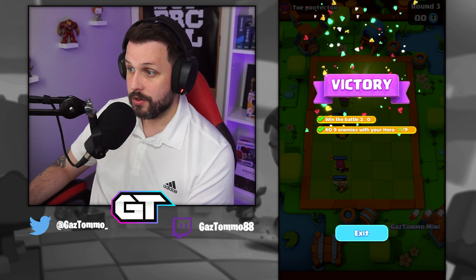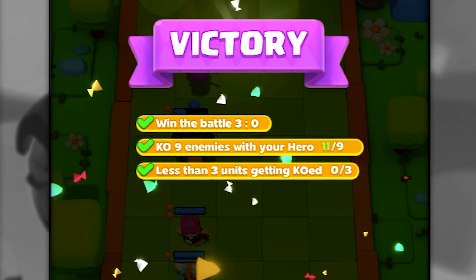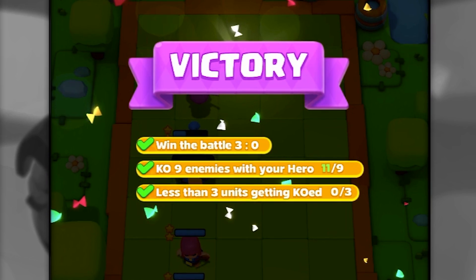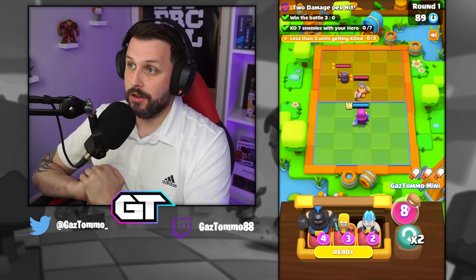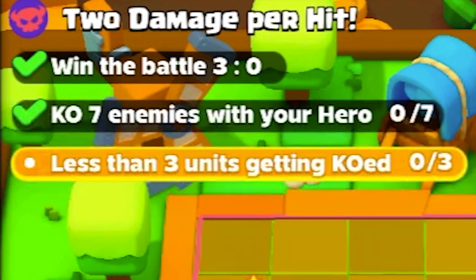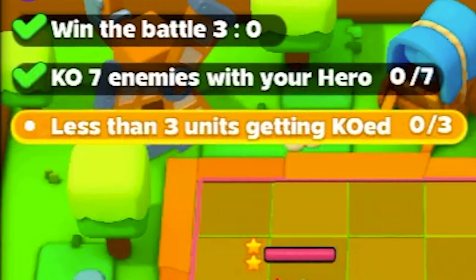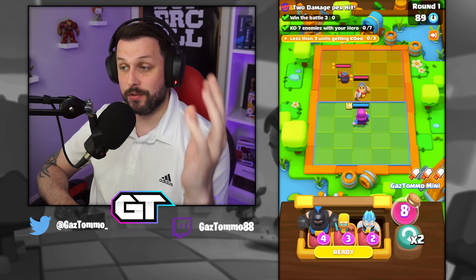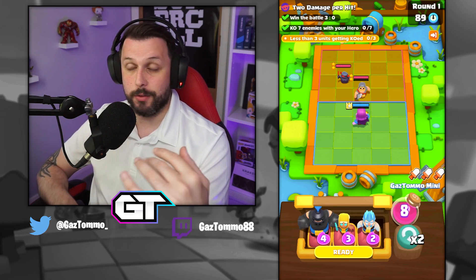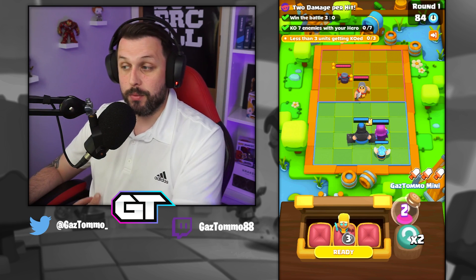The results: win the battle 3-0, no problem. Kill nine enemies with your hero - we actually knocked out 11 minis. Less than three units getting KO'd and we didn't lose a single mini with this setup. Now we're in quest three. The challenges are: win the battle 3-0, KO seven enemies with your hero, and less than three units getting KO'd - so we can lose up to two. Following this method will get it done within three rounds.